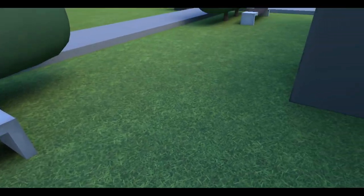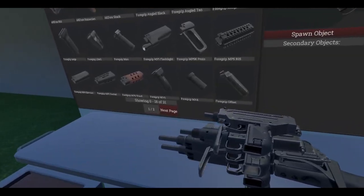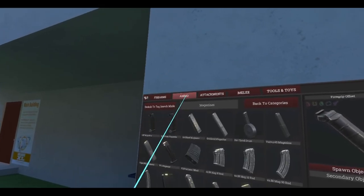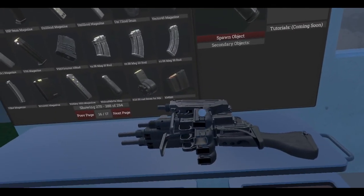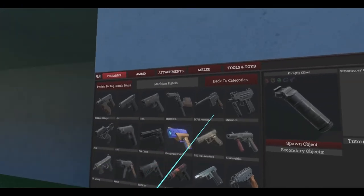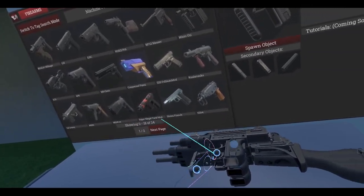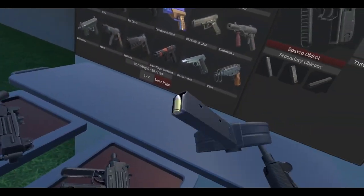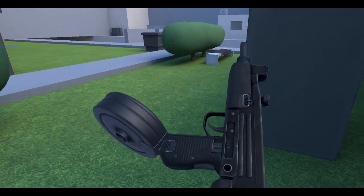That was the only weapon added, but you may be wondering why there's a stack of Uzis on the spawner here. Turns out Anton added a 72-round drum mag for the Uzis. There are four Uzis in this game — it's been a while since we talked about them — but they should all work with the new 72-round mag. Let's stick that in, get the safety, and go full auto.